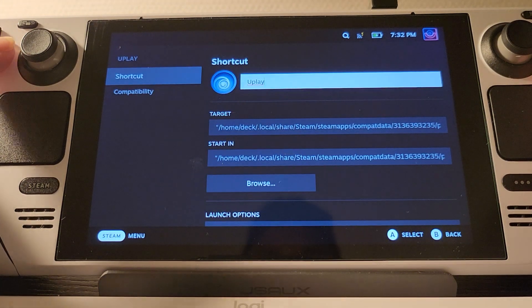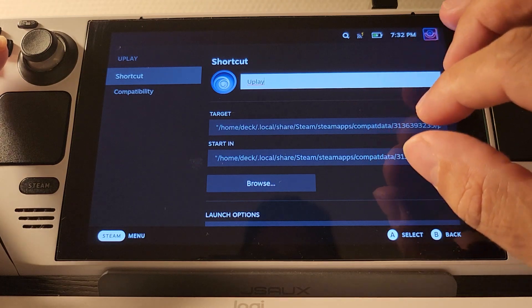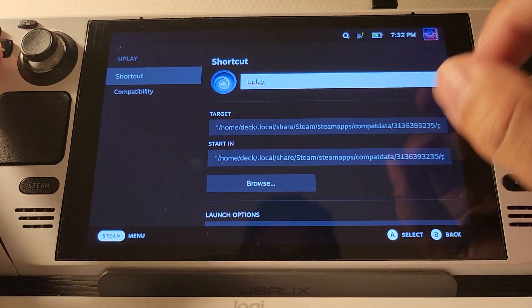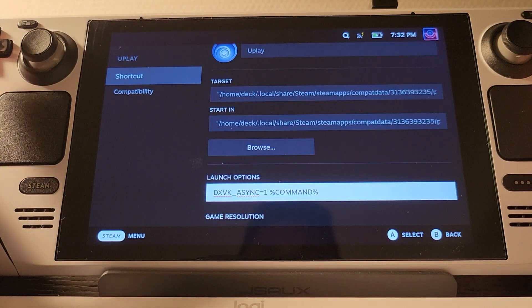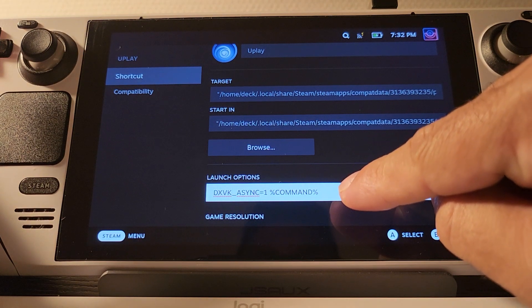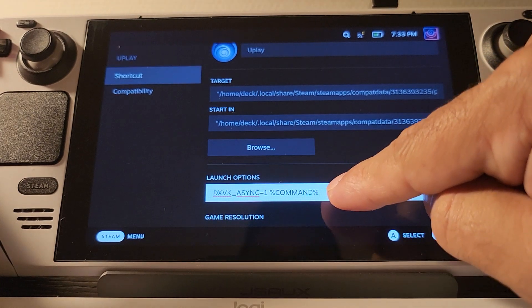The second part, and the most important part, is in the shortcut to running Uplay — the Uplay launcher, which then covers all the games that you run inside of that, like Far Cry 6 or any of the other Far Cries and all the other games — is this bit of code here: DXVK_ASYNC=1 and then %command%.